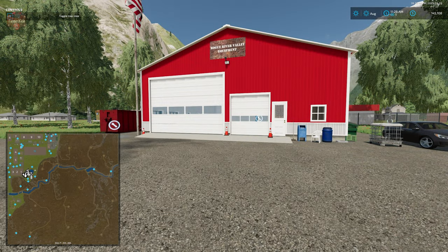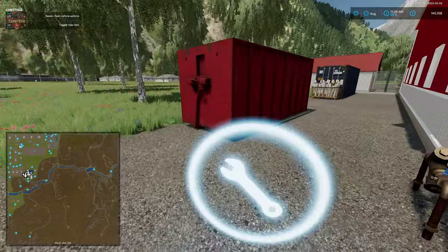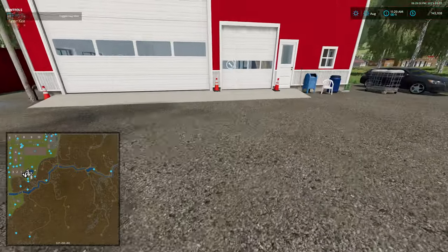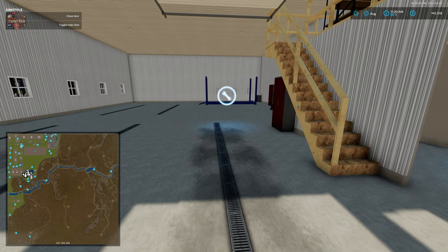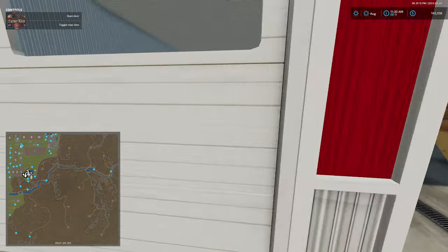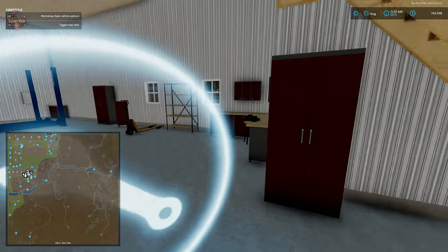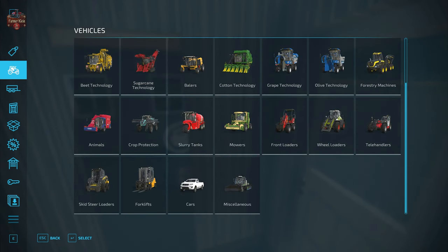At Rogue River Valley Equipment, the dealer trigger is actually outside — that's where we customize, sell, paint, and repair vehicles. There's no interior marker indicating its location. Inside, there is a workshop trigger for customization and repair only, while the exterior dealer trigger provides the full range of options. There's also a dealer icon inside.